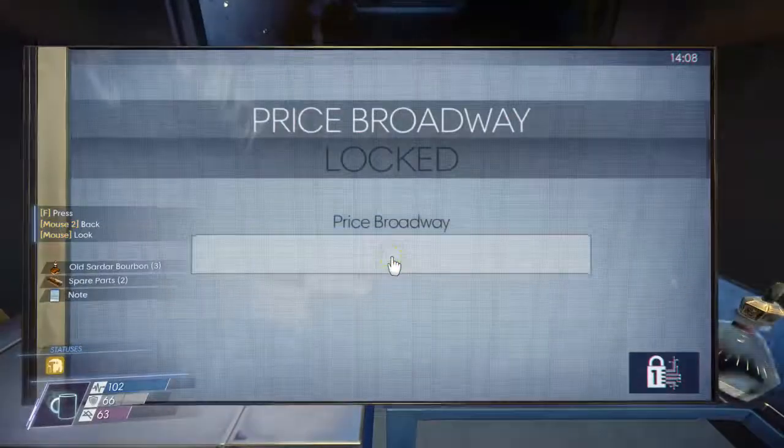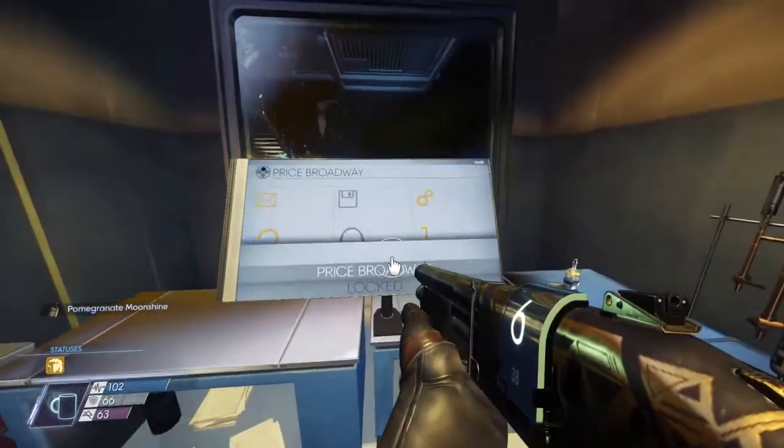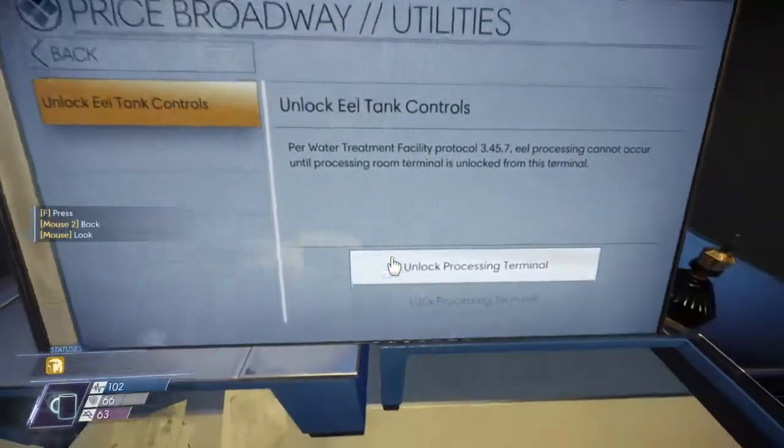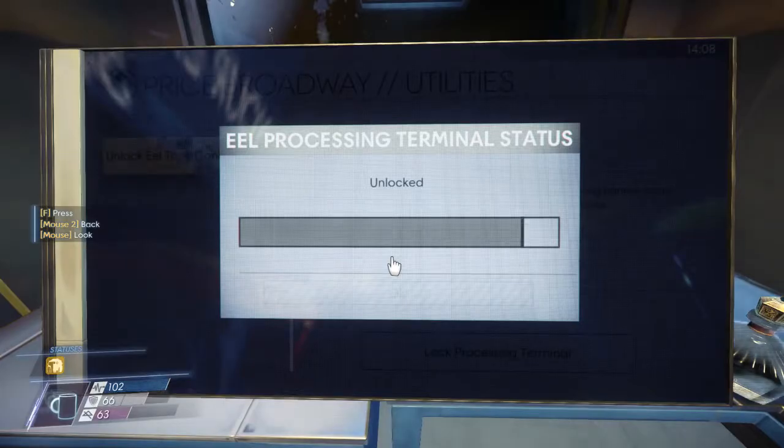Okay, now I can get on to the information about the eels. When you get to Price Broadway's terminal, there's a utility to unlock the eel tank, and once this has been done, you can get down to the eel tank and perform an eel extraction.